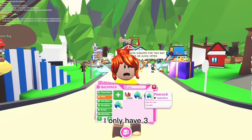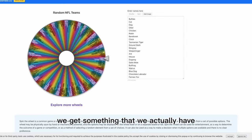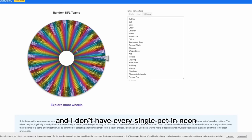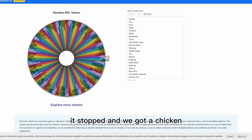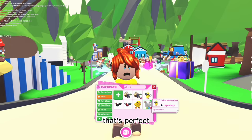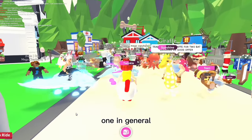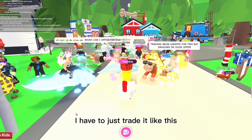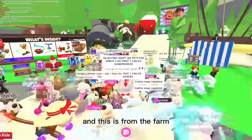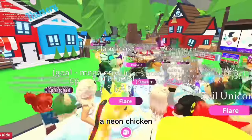We got a peacock - a neon peacock. Sadly I don't have a neon peacock, I only have three peacocks, so we'll have to spin again. Hopefully we get something we actually have, because I don't have every single pet in neon or mega neon. We got a chicken - I do think I have one on this account. It's called Twinkle, but I only have one in general. Trading neon chicken - please give me something good, this is my only one and it's from the farm egg so it's pretty rare.